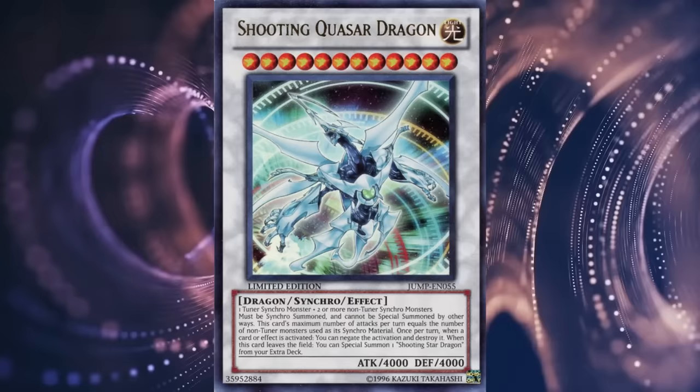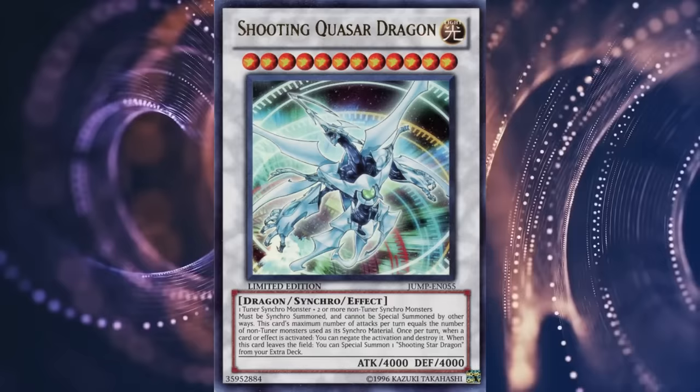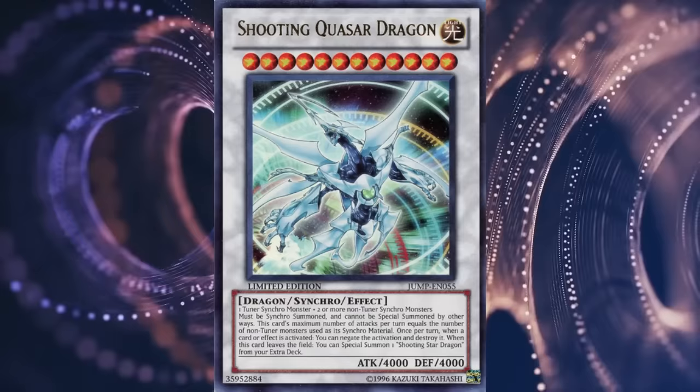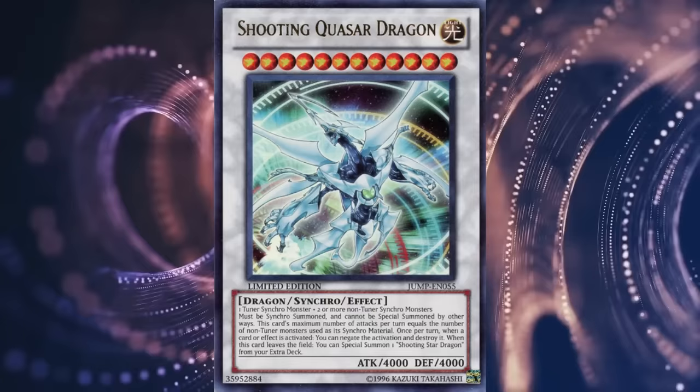Back in 2011, the ability to completely shut down one card during either player's turn was a huge deal, but 8 years later it's an extremely common boss monster effect in dozens of archetypes. That depressing bit of power creep aside, Quasar is still a goddamn beast of a monster and is worth constructing a deck around. Much like Stardust, realistically it's a lower grade — like 4.5 — but Quasar has left enough of a legacy to warrant 5Ds.